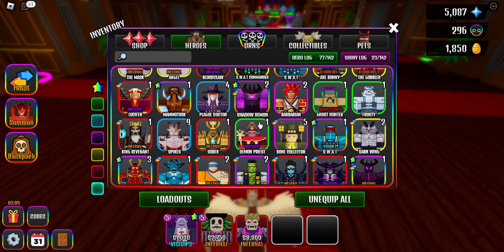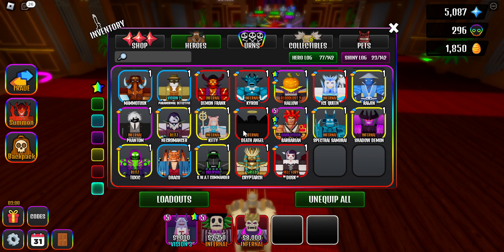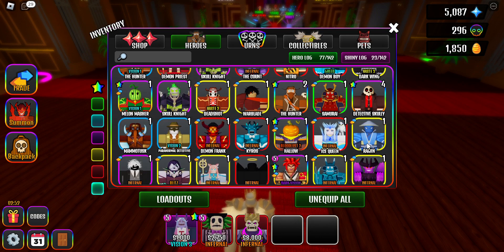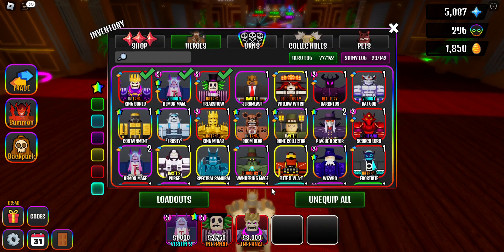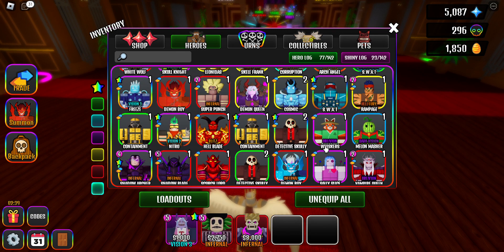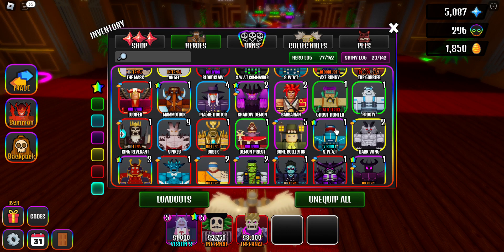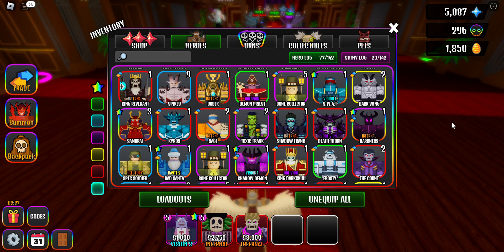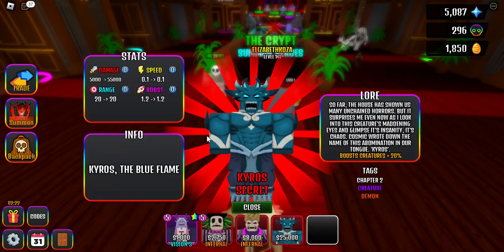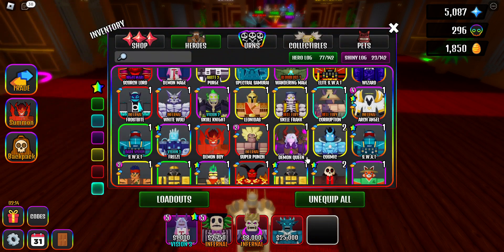Splash damage also works. Most things that do splash damage don't have the biggest range. For the sake of this video I'm going to use Pure Kairos — it's around 5k to 5.5k DPS with AOE. It's not the craziest thing, but it works.